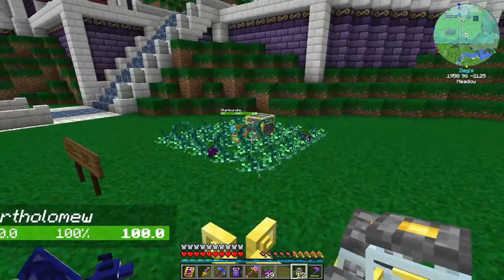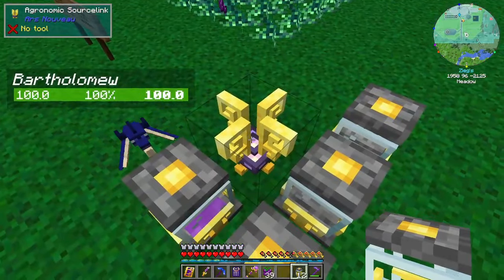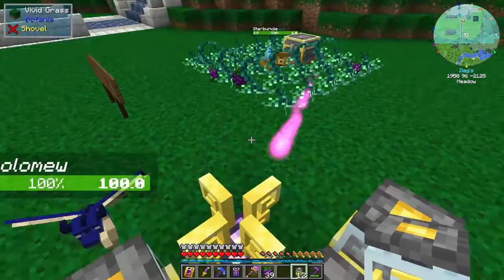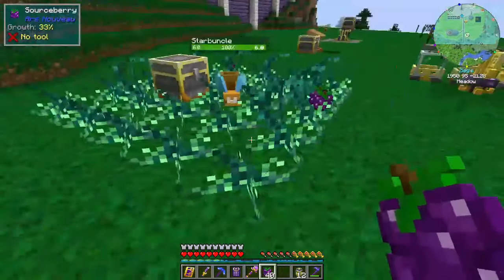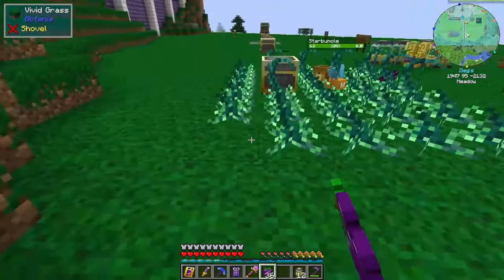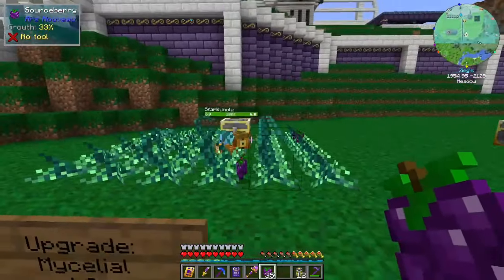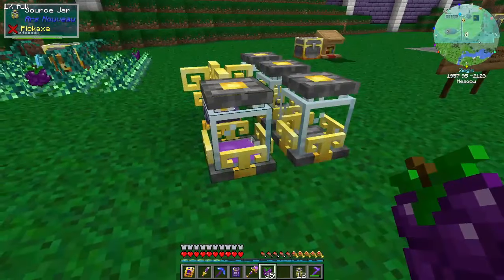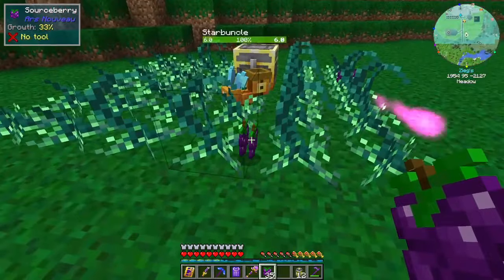As these get natural growth events, what will happen is it's going to send power over to the source link and start filling up our jars. Now this alone isn't particularly fast, however it's pretty easy to expand. This has a fairly large range, and as he works he's going to fill up that chest. So it's going to be doing two things: giving us source from the growth events — we're already at 1% — and giving us a whole bunch of source berries.